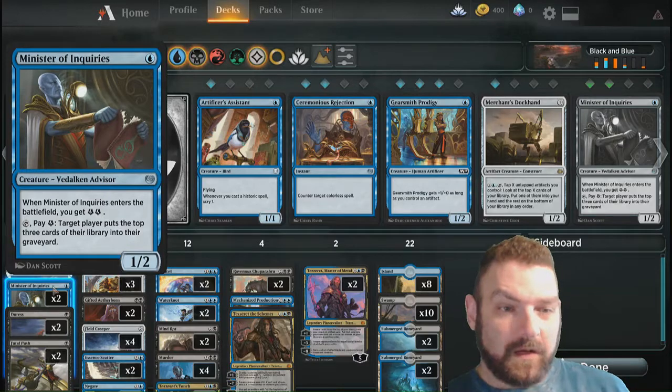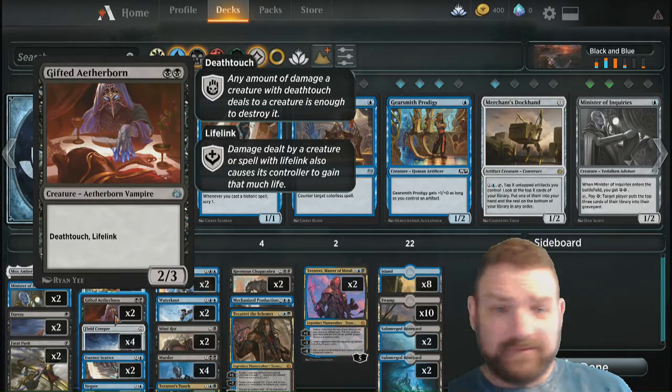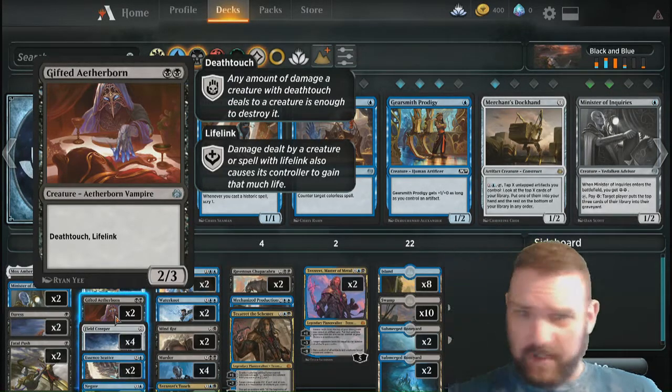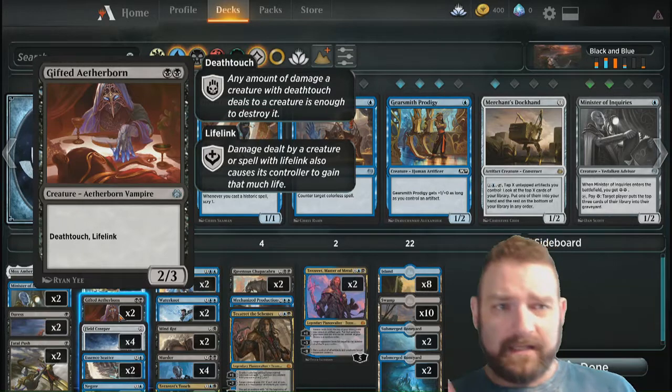We've also got Ministers of Inquiries — a little bit of mill — and Gift of the Etherborn, mostly for the Life Link and Death Touch. If I really have to get rid of a hulking creature or a big threat that managed to get to the field because I was tapped out of blue, that is what they're for.